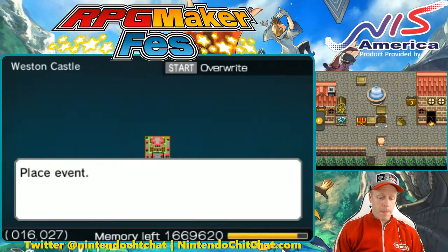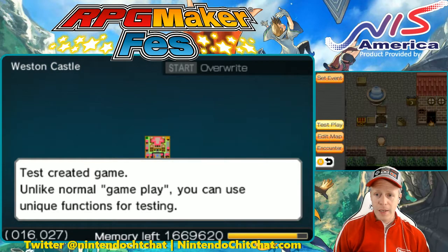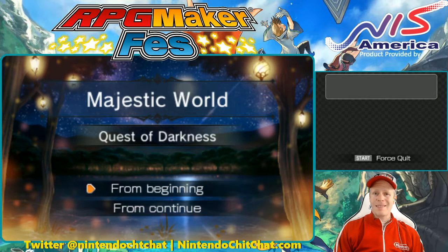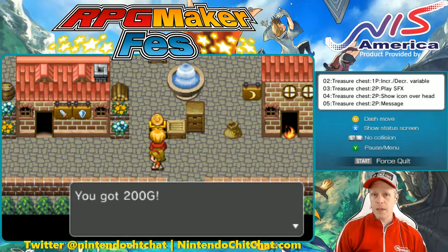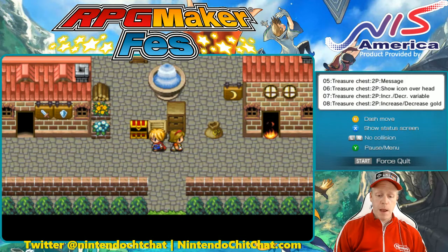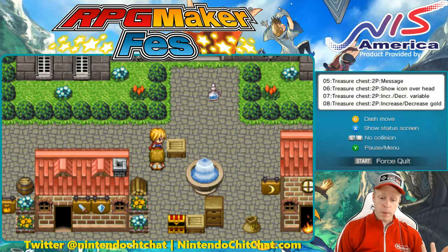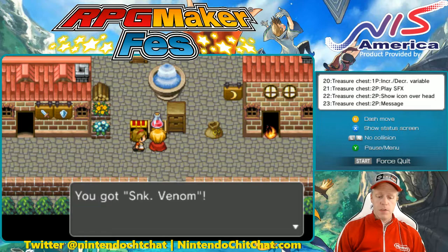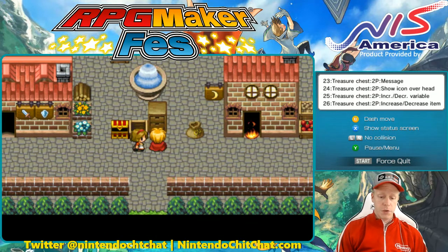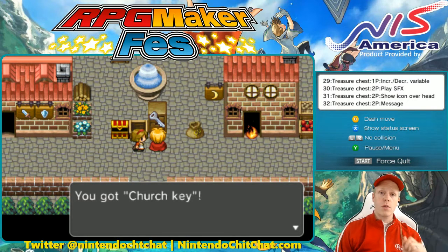Now let's actually test this out. Always recommend testing your game when you make something new, especially a new event, before you get too far into developing it. So here's our treasure chest — easy crate. Here we made our little crate box, and we also have one over here. The stock asset graphic is pretty cool — it will actually look like it's open. Got a charm fruit from that one, this one gave us snake venom. Pretty awesome.